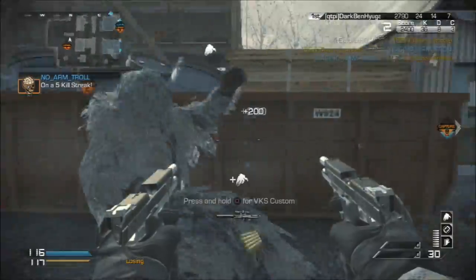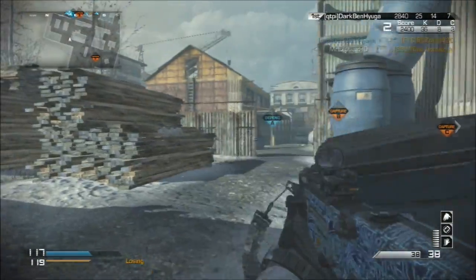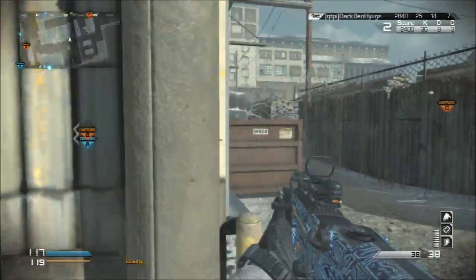Right here I actually run out of ammo and I just whip out these akimbo pistols and pick off this bush wiki once again, get a nice little scavenger pack.